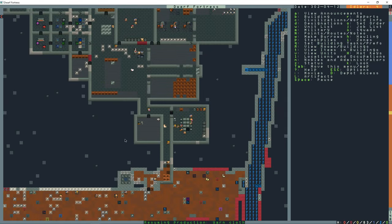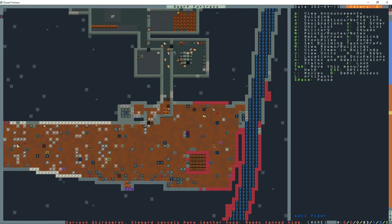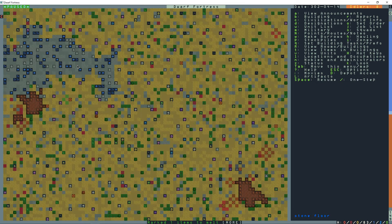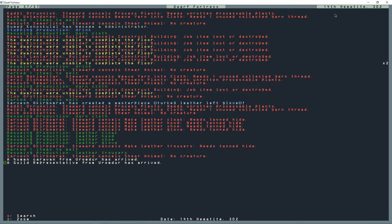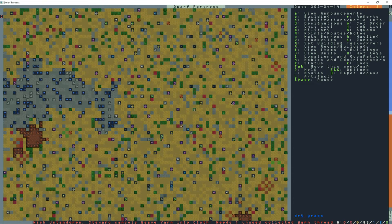I'm going to let them continue working. All the water's dried up except here and there. I'll press lowercase A to view the announcements - a human caravan has arrived and a guild representative. I'll unpause it. So we got a human caravan and a guild representative.